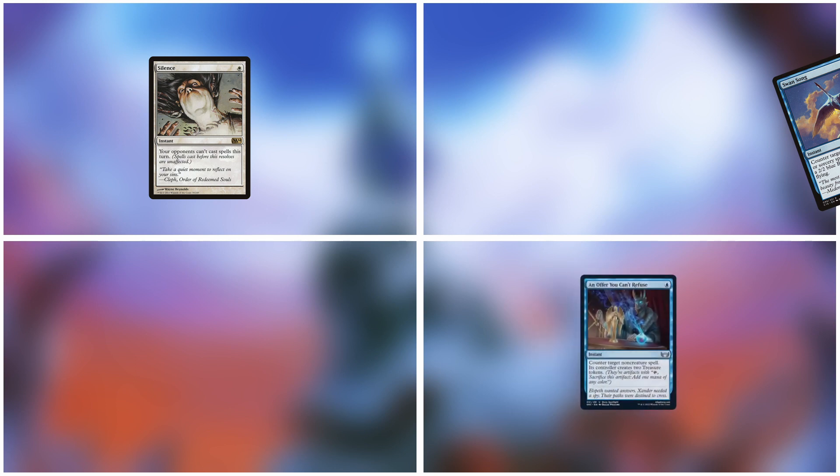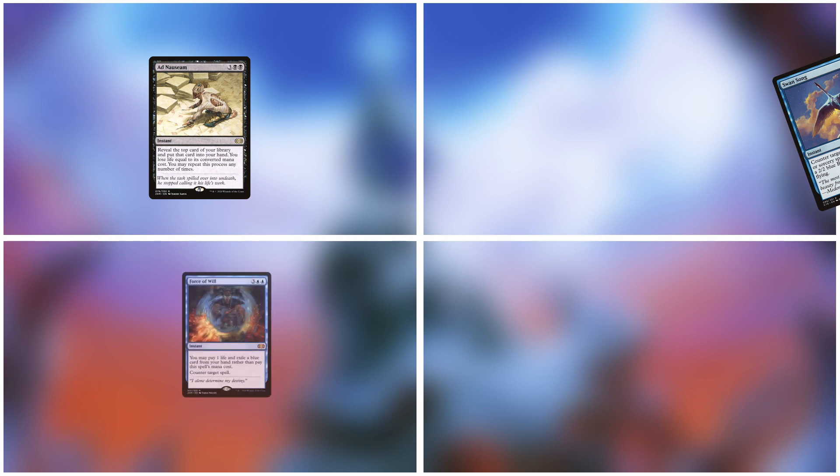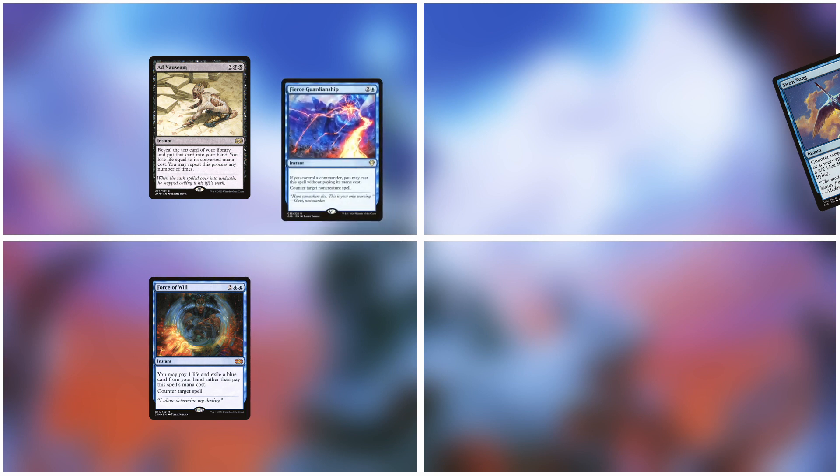Player three doesn't take the risk and casts an Offer You Can't Refuse, countering the Silence. They are a little too impatient but play responsibly by countering the Silence. However, the pod still needs one more counterspell to deal with player one's follow-up payoff spell. Knowing that, player one continues their turn by casting Ad Nauseam, hoping there is not a lot of interaction left in the pod. Player two passes again, baiting that player three or four will have an answer for the Ad Nauseam. Player three states that they are F6, giving away important information, and passes to player four. Player four also doesn't communicate or try to reset priority — they simply cast a Force of Will targeting the Ad Nauseam. Player one reacts by hard-casting a Fierce Guardianship, using the treasures they got from the Offer. Finally, player two's time has come — they cast Swan Song, countering the Ad Nauseam and thereby stopping player one's win attempt.